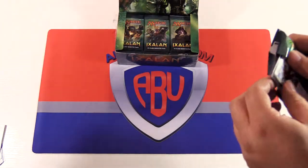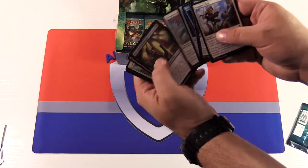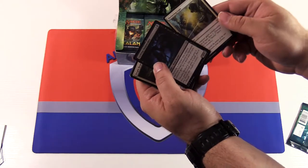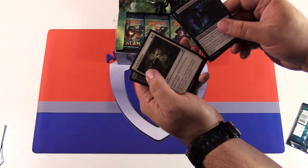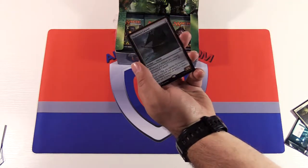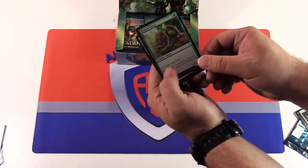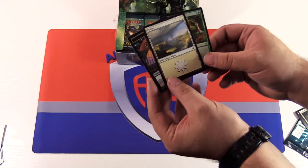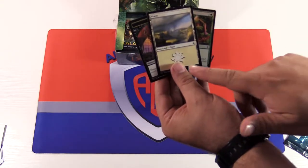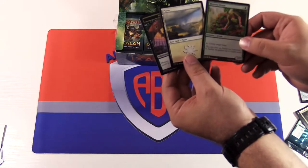Pack two. Face common Vampire Zeal. Uncommons are Shattering Light, Lurking Chupacabra, and Bright Reprisal. Our rare is Shadow Carnival — last saw this in Aether Revolt. And we have our first foil of the box: Blossoming Dryad. Something interesting about these basic lands: each one has Jace found in the artwork — he's just wandering Ixalan. So something interesting to keep your eyes open for.